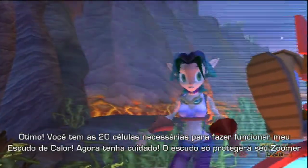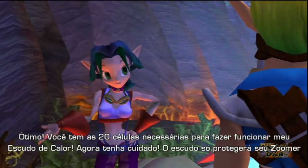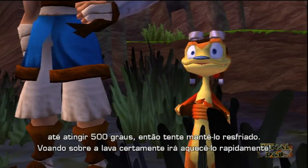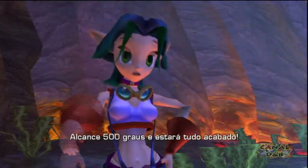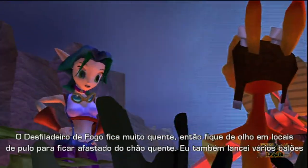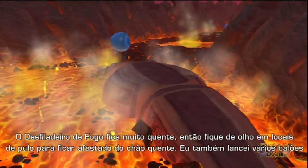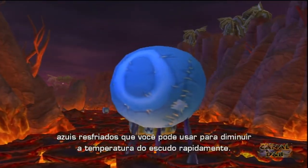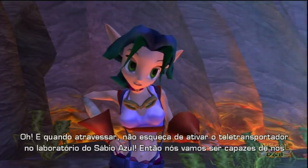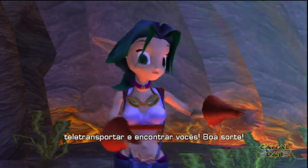Great! Você tem as 20 células necessárias para poder apoiar minha cifra. Agora se cuide. A cifra só protegerá sua zoomer até chegar a 500ºC. Então tenta manter a calma. Ficar perto da Lava vai definitivamente te aquecer rápido. Chegando a 500ºC é terminado. A cifra do canyon é bastante quente, então fique rente ao chão para manter a temperatura fria. Não esqueça de ativar a porta da Lava. Eu também tenho lançado vários balões de gelo que você pode usar para diminuir a temperatura. E quando você chegar lá, não esqueça de ativar a porta do Teleporte no Lab da Lava. Então eu vou poder teleportar e te encontrar. Boa sorte!